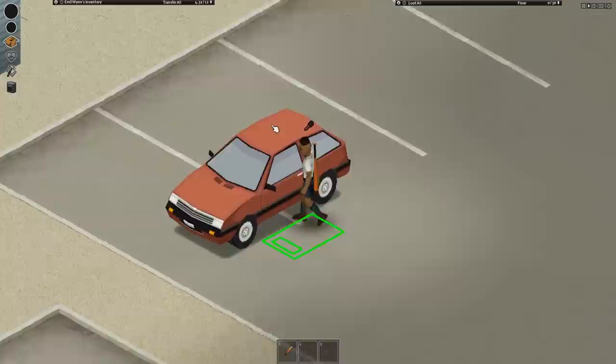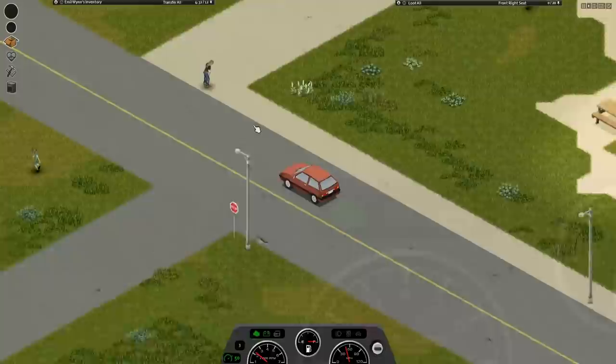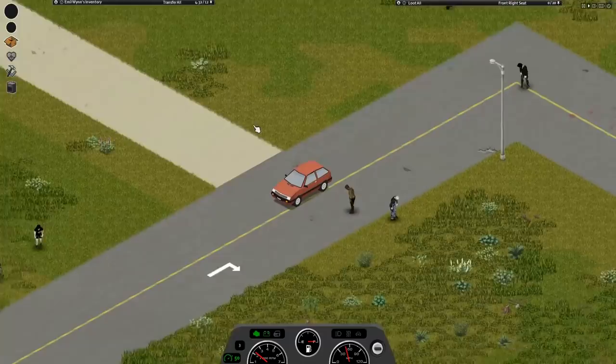This one is for all the careful drivers out there — there is a built-in cruise control mechanic for the driving system in Project Zomboid. If you want to keep a good pace that isn't too fast or slow on the highway, or to give yourself one less thing to manage on those long road trips, this is the way to go. To initiate cruise control, you just need to hold Shift and press W.